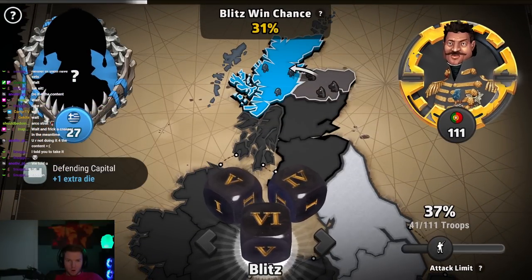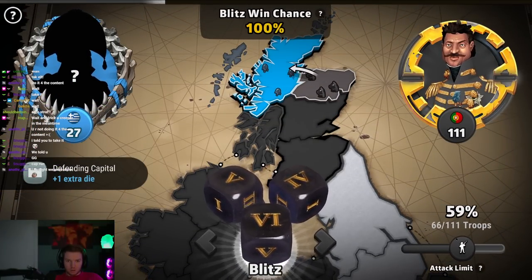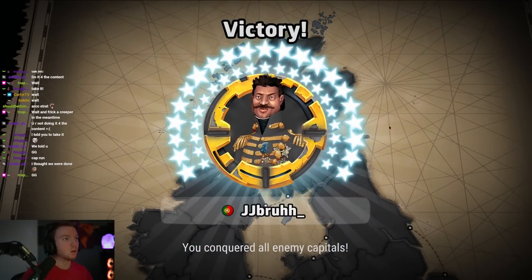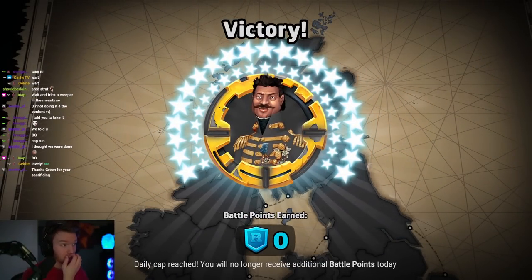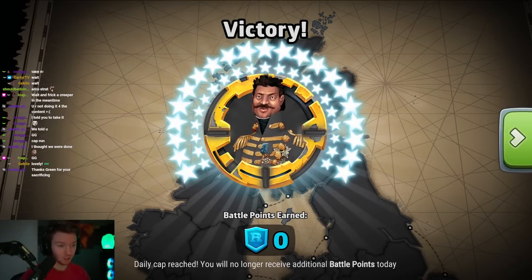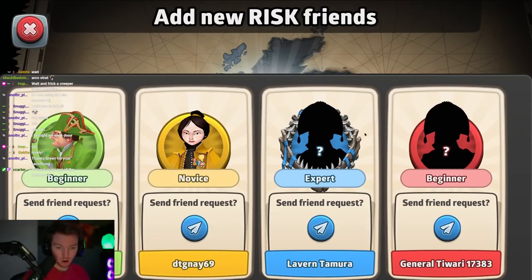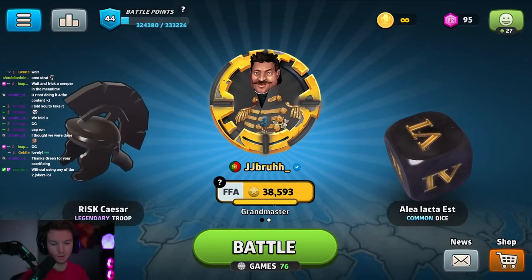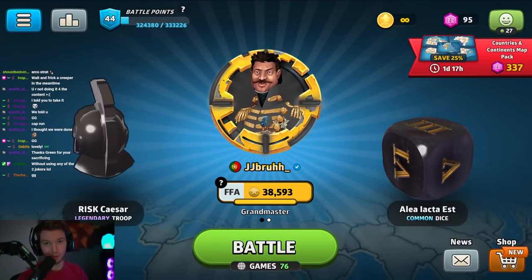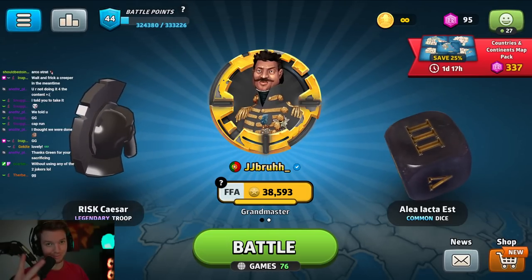Thank you guys for watching — I hope you enjoyed this video. I did not think I could win that one after all that madness. Holy frick. I thought I'd be card blocked. That was ranked novice to grandmaster. We're gonna look at our ranks: blue is expert, yellow novice, two beginners, green and red — white was a bot. We ranked up about 300 points. Thank you guys for watching, I hope you enjoyed this video, I'll see you guys later, peace.